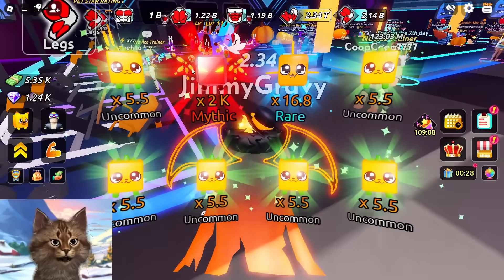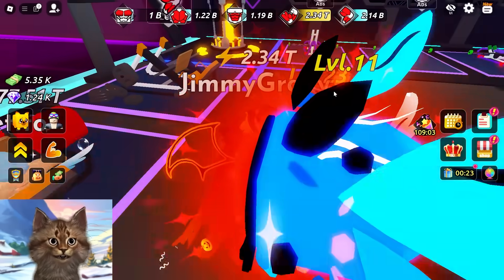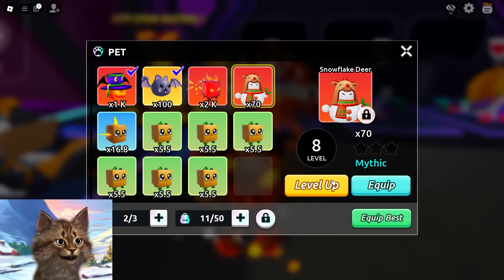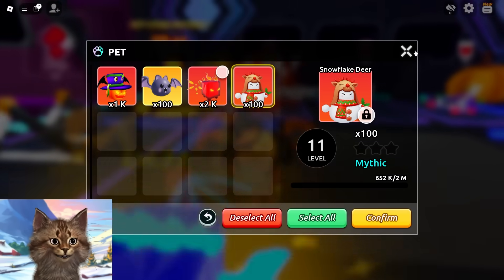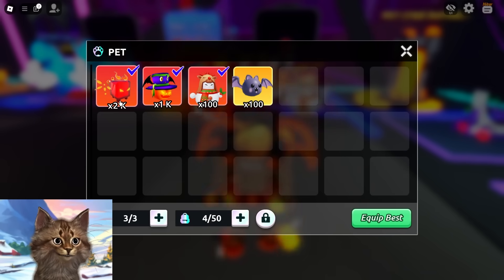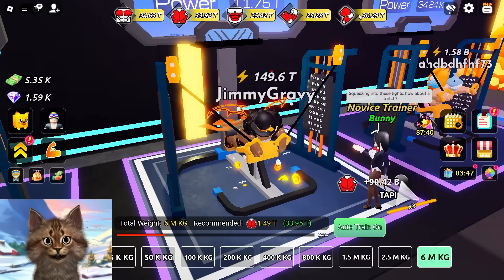Oh, we got a 2k pet! Plan successful! Let's get the snowman and level it up with all these other things and confirm. Okay, that didn't work at all - we need stronger pets. It only works if you have really strong pets. But we just got a pet with 2k so that actually worked out perfectly.